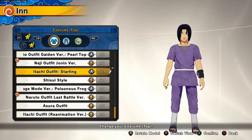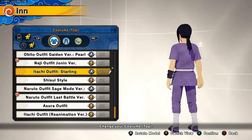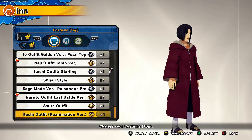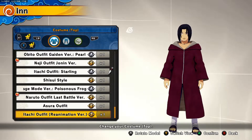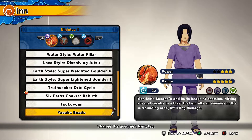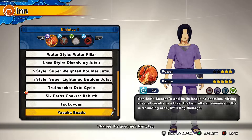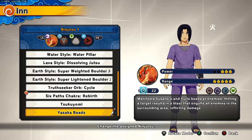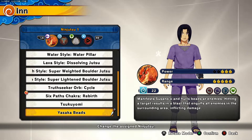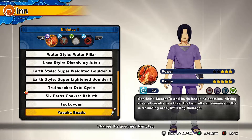For the outfit, I'm wearing the Itachi Starling outfit, but if you have the DLC maxed out you can go ahead and wear the Itachi Reanimation outfit. Of course you want to wear the Itachi hair to make it look clean. For the first jutsu, Yusaka Beads — this is the core of the Itachi DLC. It manifests his Susano and hurls beads at enemies. It does a lot of damage — the range is great, power is great.